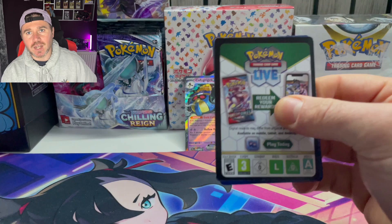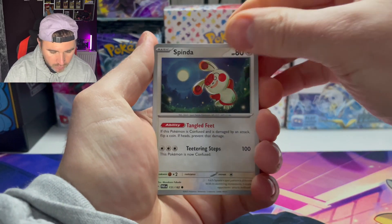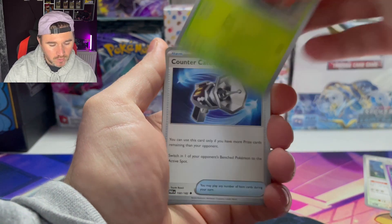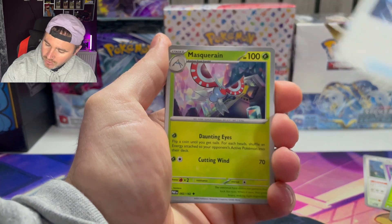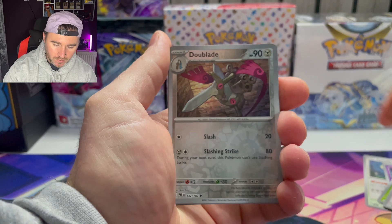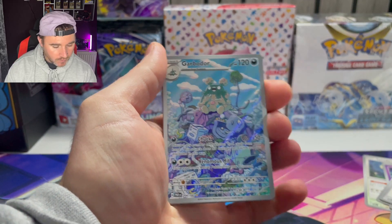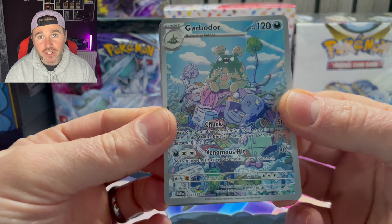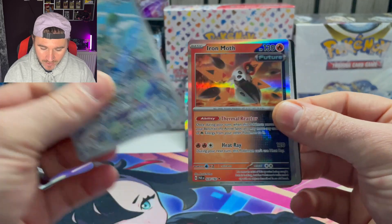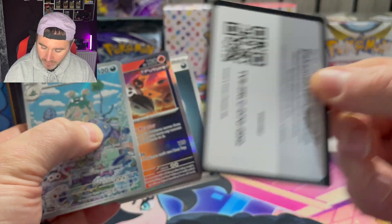Tinker Tink, come on — Tinkaton mouse. Oh we get the Catcher — can we catch something good in this pack please? Come on. There we have the Garbodor! Hey listen, I'm gonna take the Garbodor — there are people out there who collect Garbodor. And then we get the high moth behind it, and there's a code card for you guys.